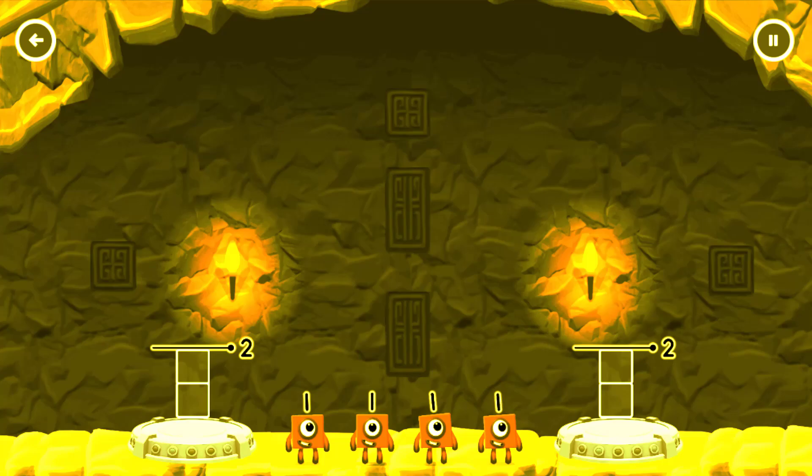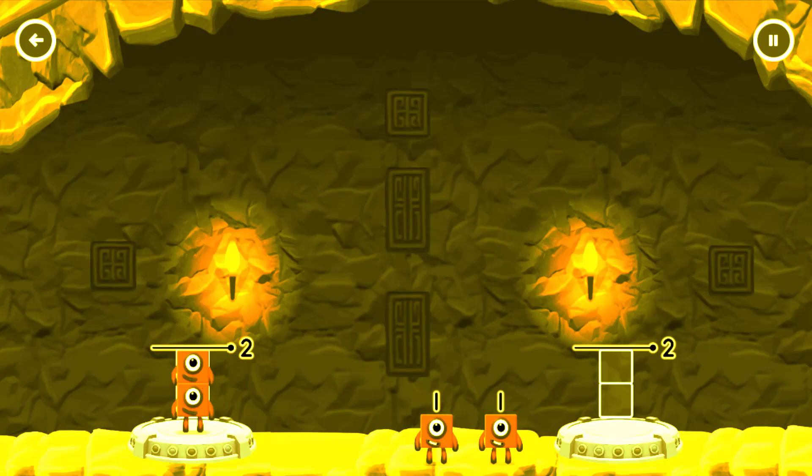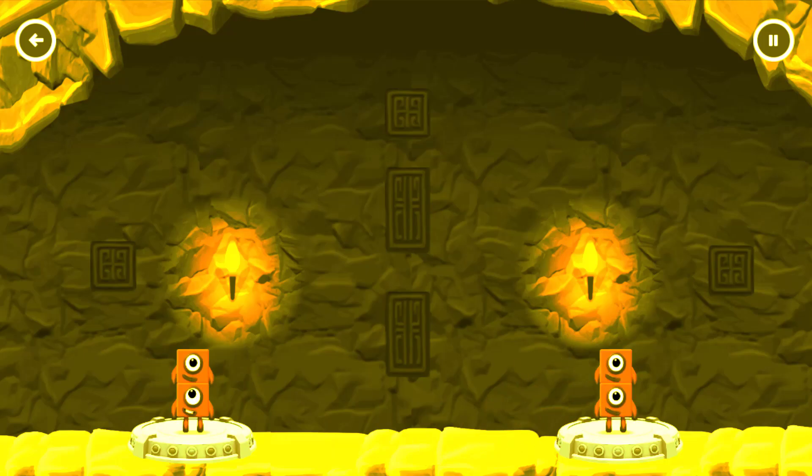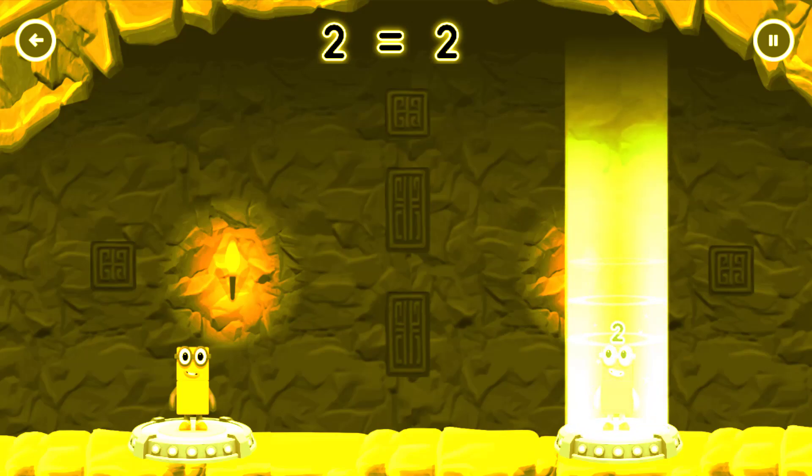Share the number blocks evenly to make two groups of 2. 1, 1, 1, 1 — You got it!